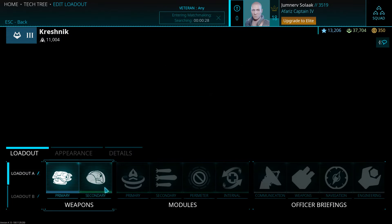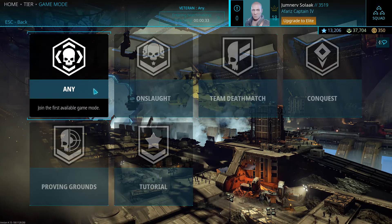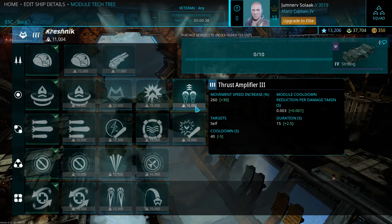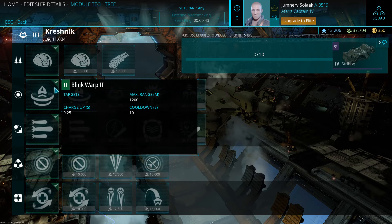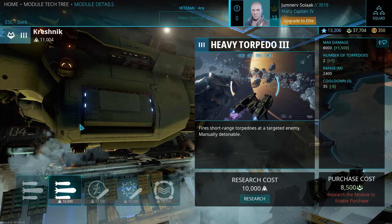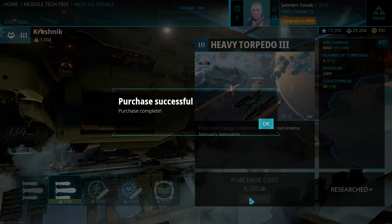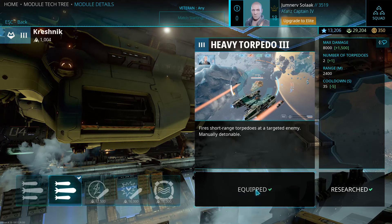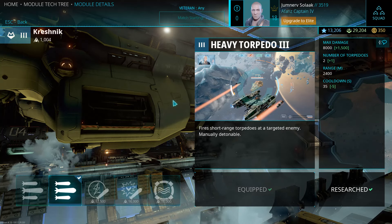While I'm waiting, let me check the tech tree. Blink Warp — reduces cooldown by two seconds. Heavy Torpedo. I may test out the Corvette a little bit more and see what I can do in it, but that won't be in this video.